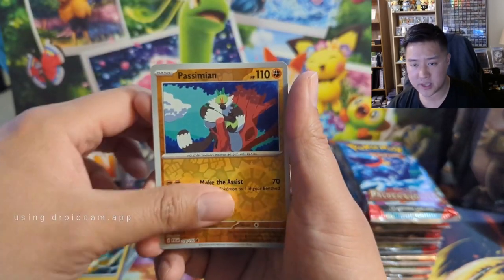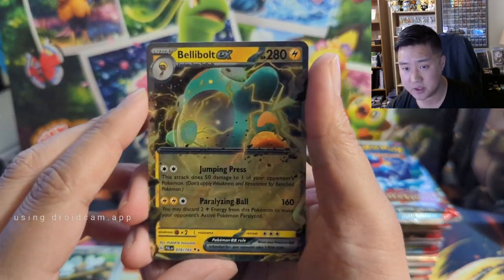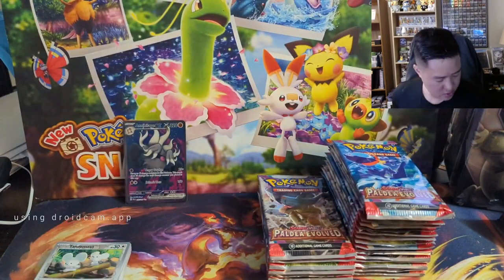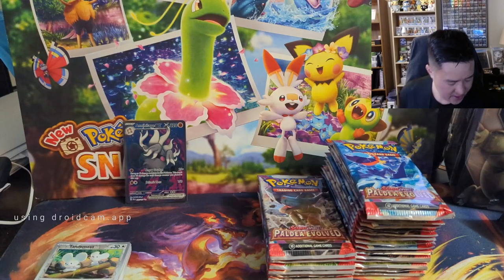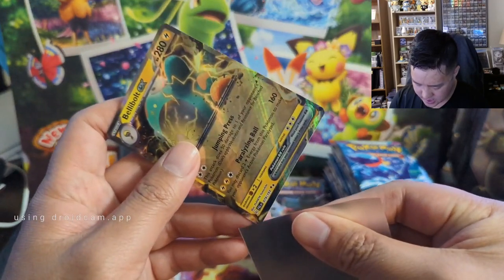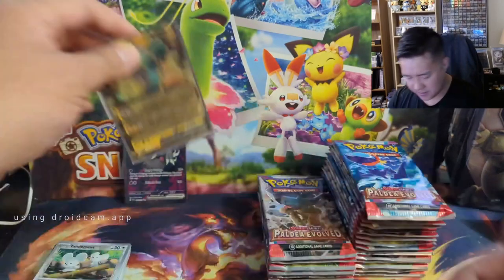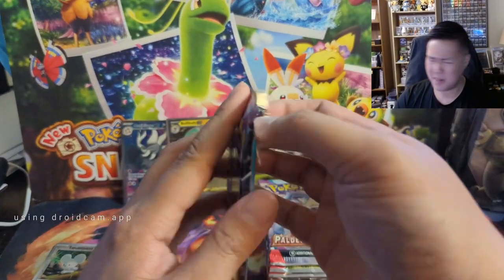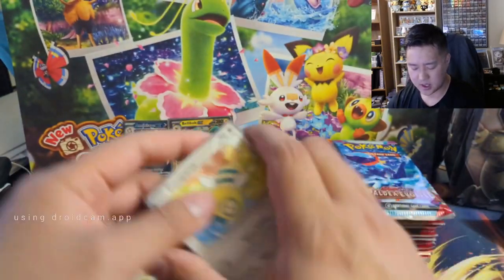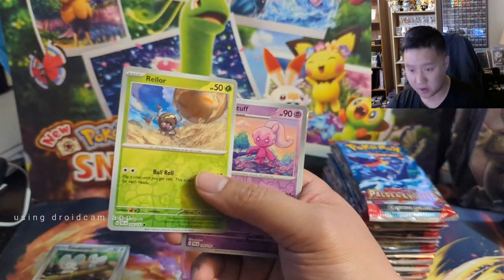Quick shout out to all the patrons out there and a reminder: I am doing another PSA submission. We did get a Bellibolt — I don't remember this guy. If you are interested in getting in on that, try to get the cards to me by end of June. The bulk submission rate is $15 and I'll probably be doing some more packs and maybe some jumbo cards as well. It's pretty flexible on what you want to submit. Let's just go to the back since we haven't gotten an alt art yet, which I thought are not too hard to get.